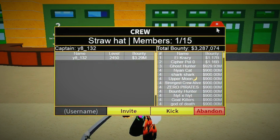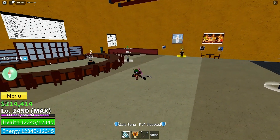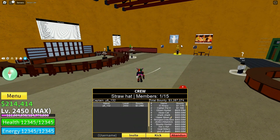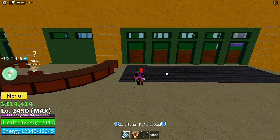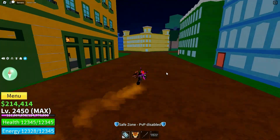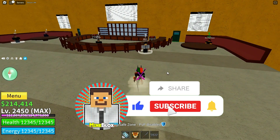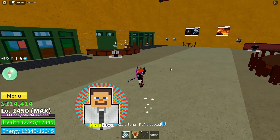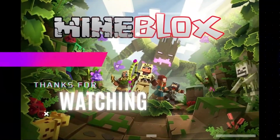Bravo, Blox Fruits adventurers! You've successfully charted your course to create a crew worthy of the high seas. From the name that echoes through waves to emblem choice, requirements and crew spirit, you're now ready to embark on the thrilling collaborative escapades. If this guide steered you in the right direction, drop a thumbs up and share it with fellow buccaneers. Stay anchored to Mind Blocks for more transformative gaming tips and until our next voyage, happy crew crafting in Blox Fruits.